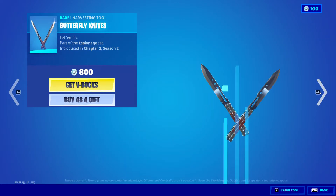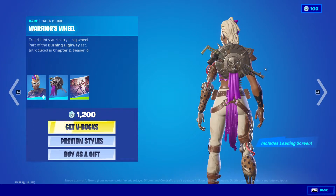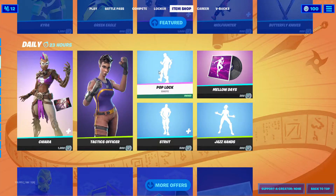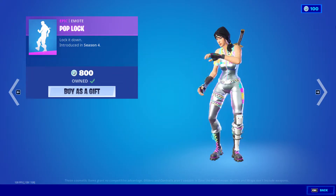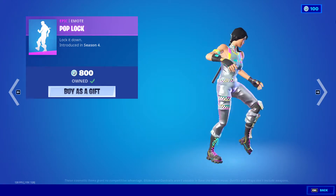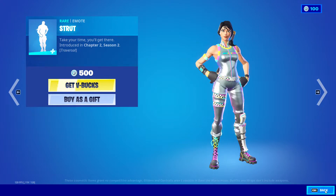We also got Chiara back with four red styles, the backbling Warriors Wheel, and the Scally Standoff loading screen. We also got the Tactics Officer back, Pop Block back — which I just made a perfectly timed video for this emote — and the Strut emote back as well.